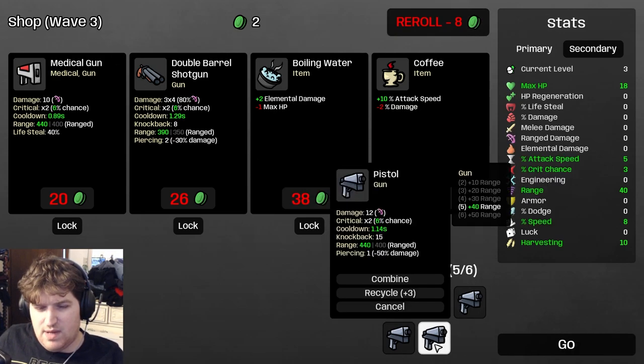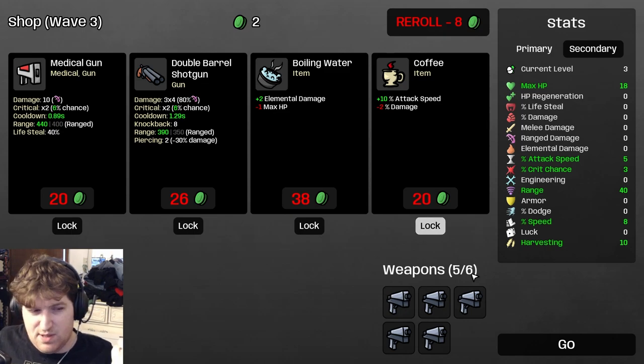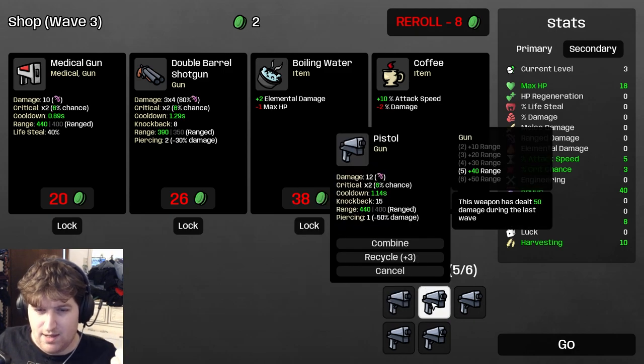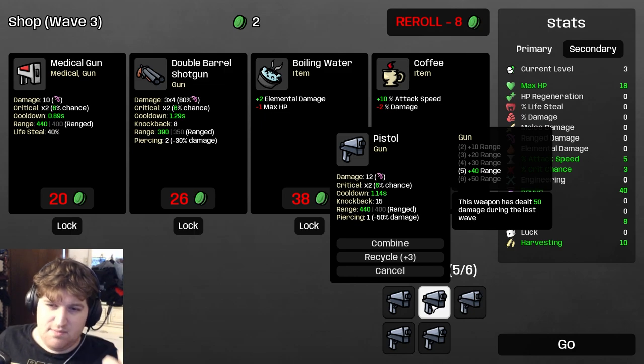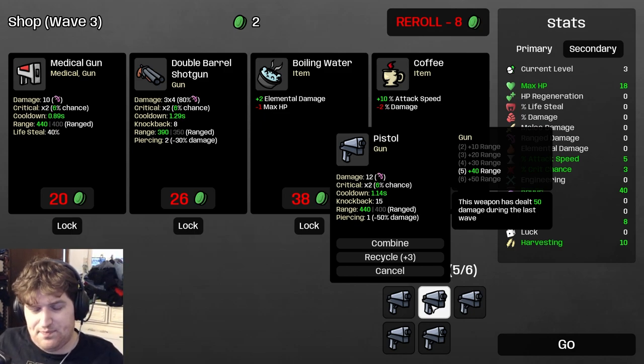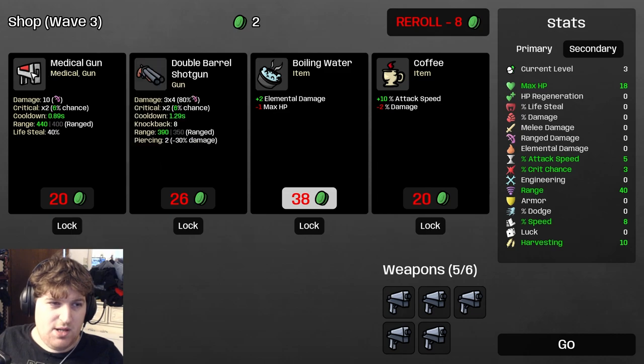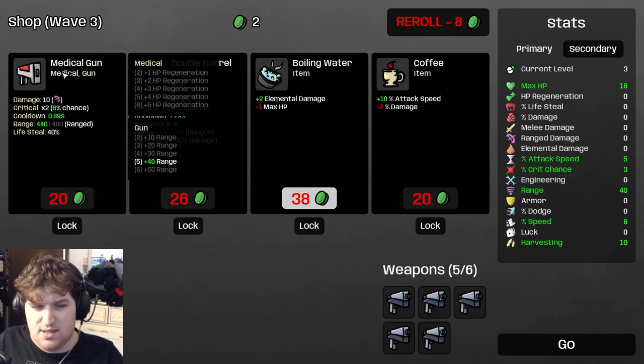We got five pistols after wave two — you can't ask for much better than this, and this works with every weapon and every character. Let's talk about weapon upgrades and synergy bonuses. Each weapon has a synergy — in this case the gun tag — and you get bonuses for the number of weapons of that type equipped. With five pistols we get plus 40 range. It incentivizes having similar weapons, but you don't necessarily need the exact same gun.